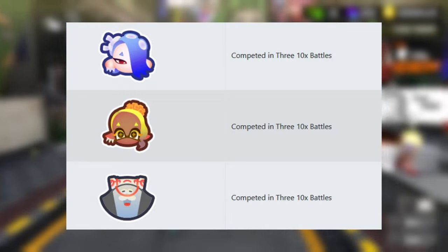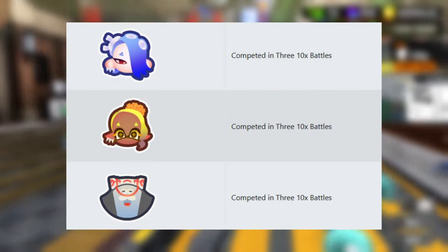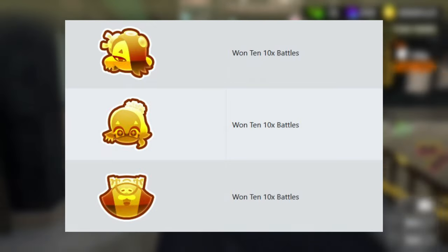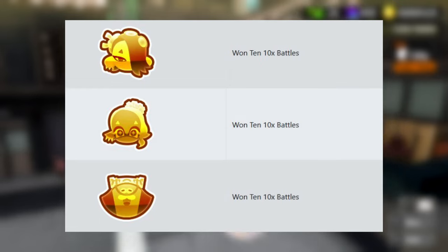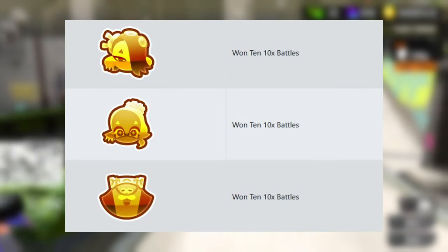However, whilst you only need to participate in order to unlock the regular badges, you will actually have to win 10 10x battles if you want to get the gold editions. Once again your progress will track through the different Splatfests, although this particular one will be a good opportunity with the extra 10x battles. And again, it doesn't matter what team you choose — you will unlock all three of them at the same time.